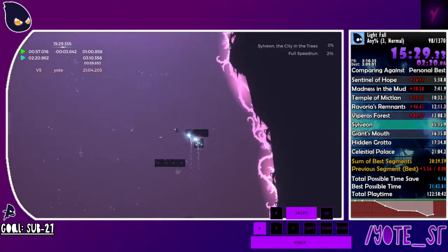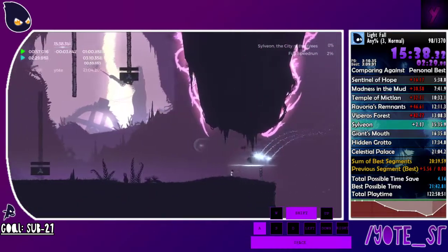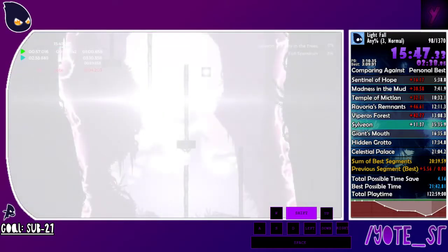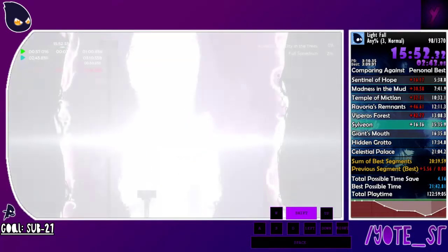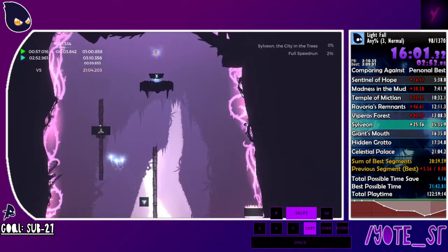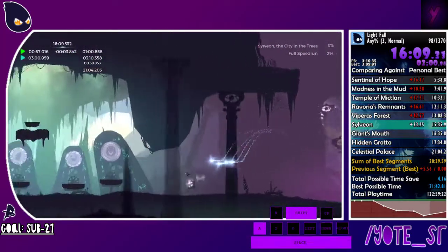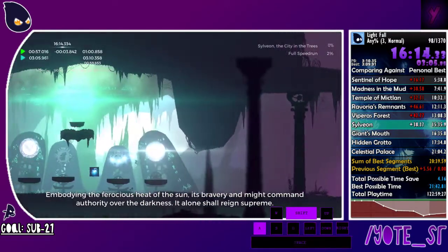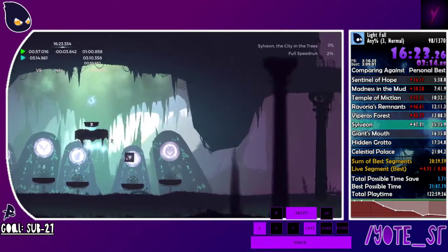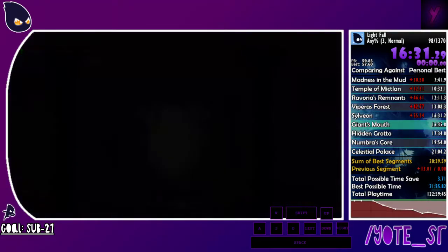Coming up there's a section with a lot of large flashing lights — if you're prone to seizures or epilepsy I'd recommend looking away now, and I'll tell you when you're good to open your eyes again. It's just a climbing section with moving platforms. Okay, you're good. Here's the riddle I was talking about at the beginning of the video — there's a consistent pattern. We got through Sylveon with no deaths, thankfully, and we put all five keys in the door.